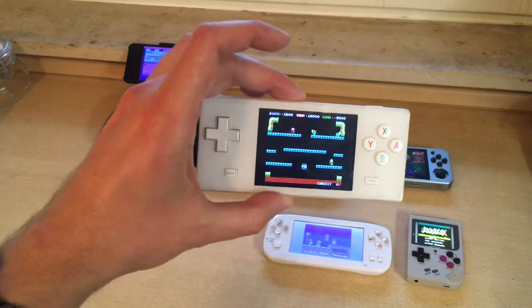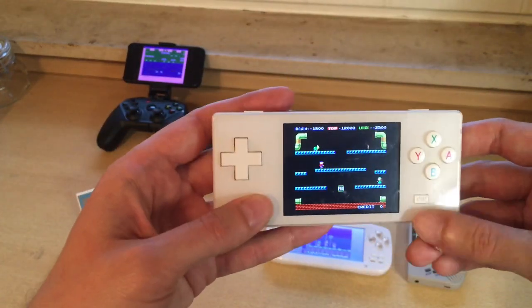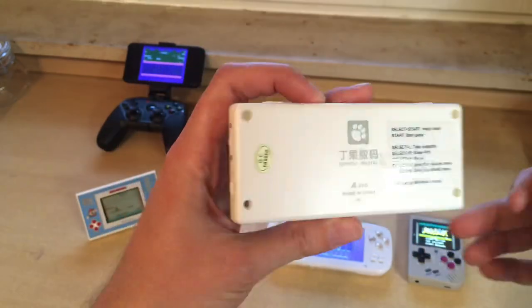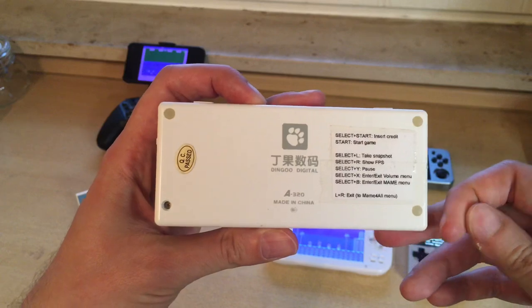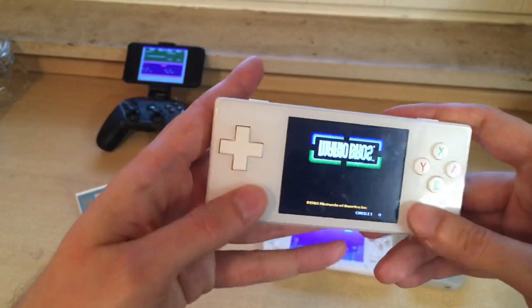This is the first of these Chinese handhelds that I've had. I always forget the controls, so I made a cheat sheet on the back. You can see select and start is insert credit, so let's do that.